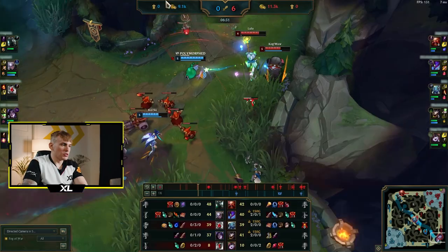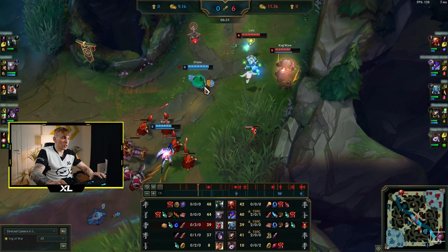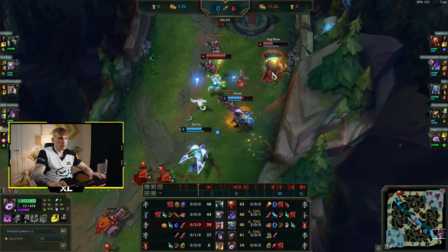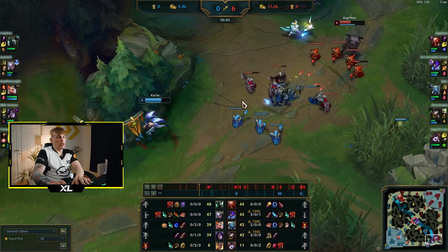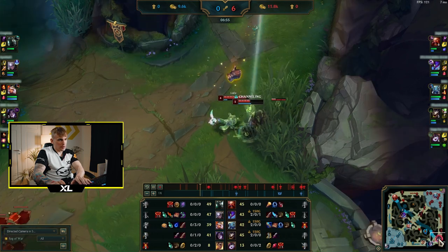One important thing to share: when someone is ganking you, I'm not using Polymorph to speed up my ADC — I'm using Polymorph to disengage. Lulu's W is really good and you need to be aware of when to use it on your ADC versus on enemies. If Diana, Qiyana, or Kai'Sa jumps in, it's way better to Polymorph them so they can't do damage. Your ADC will deal damage anyway — if enemies can't hit him, he stays alive, and that's what you need.